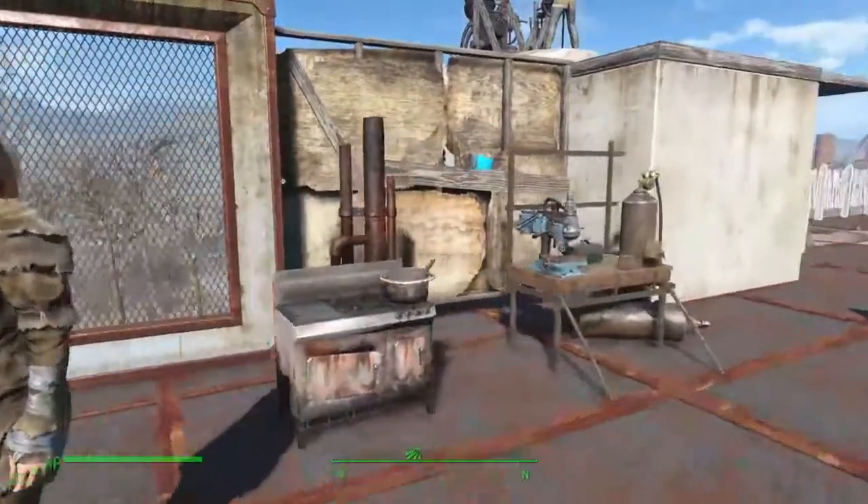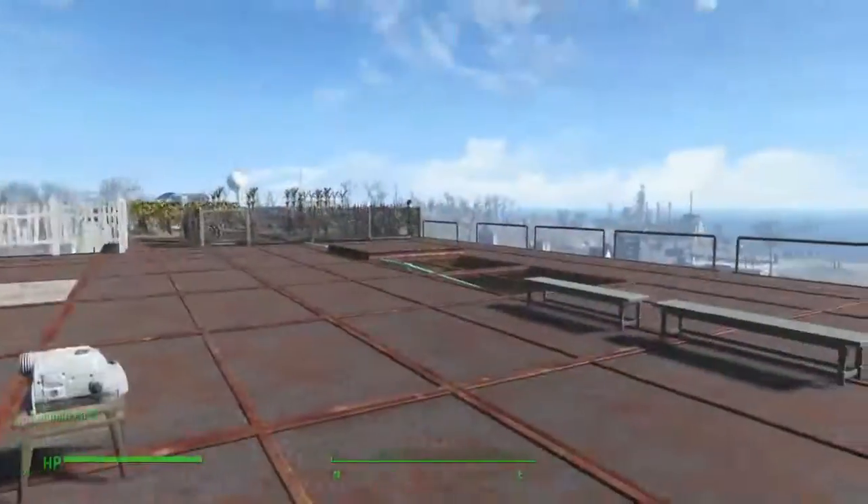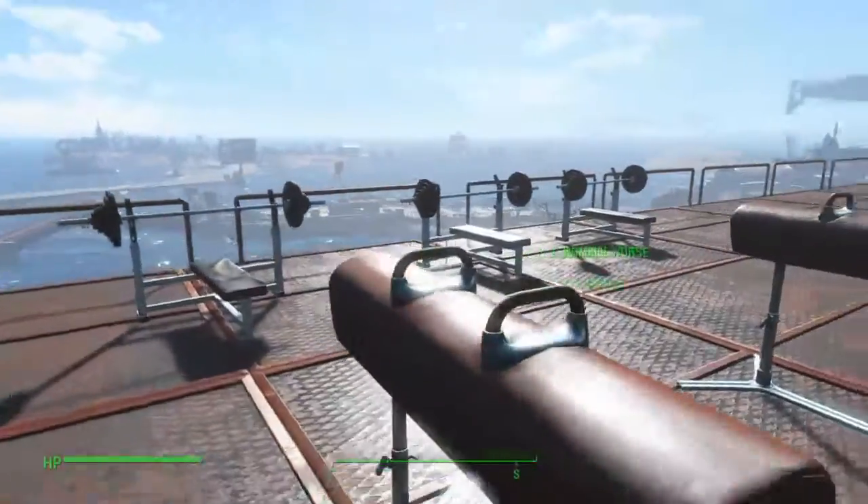So here we have our shops: power armor, weapons clinic, general store — you know, we got it. We gotta keep working on it, still a working process. Now we got a kitchen, a weapon station, our gym area for our peeps to work out.